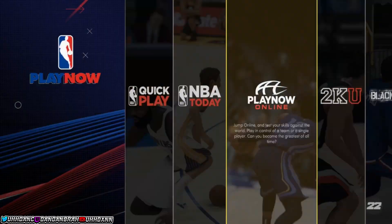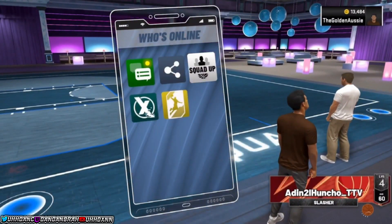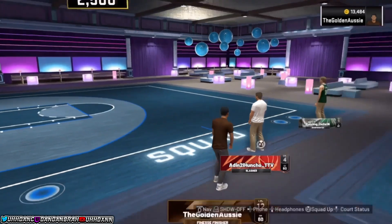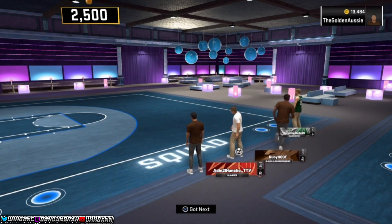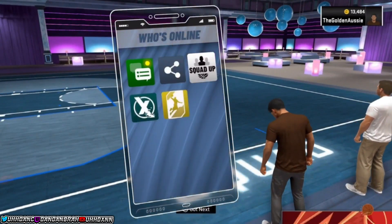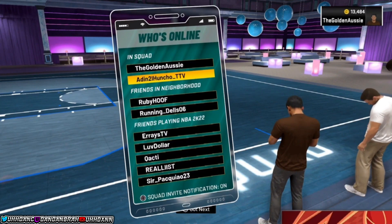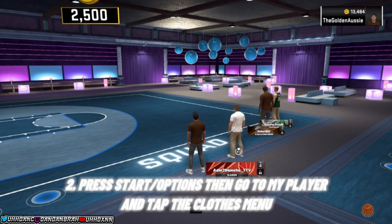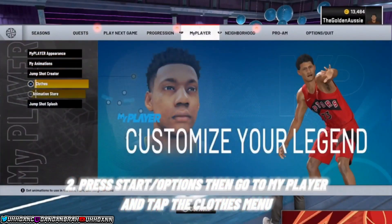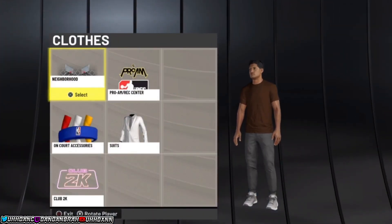The next glitch requires four to six people. Comment your PSN below and try to find people to help with this glitch. It's very simple. Hop on with your teammate — the person joining with you cannot have any VC. Whether you're doing it on the 10k court, 5k court, or the threes court, both teammates cannot have any VC. So two people need to have zero VC, and the one person dragging them on has to have the VC.